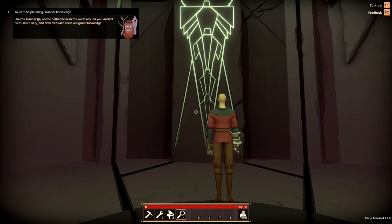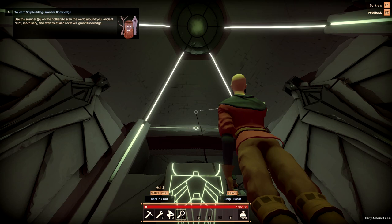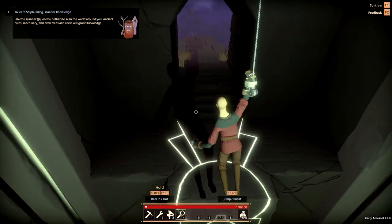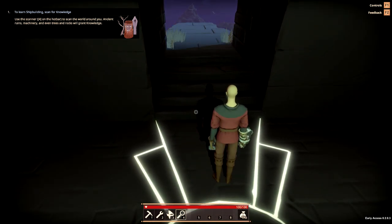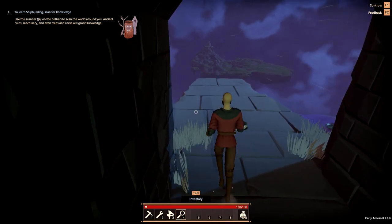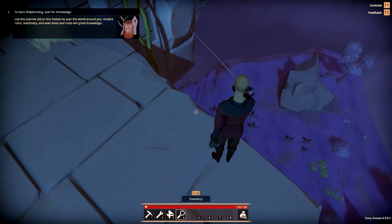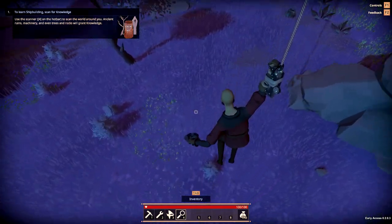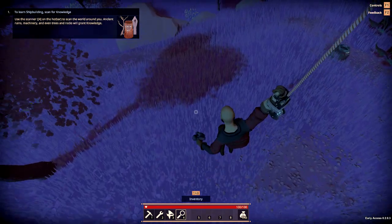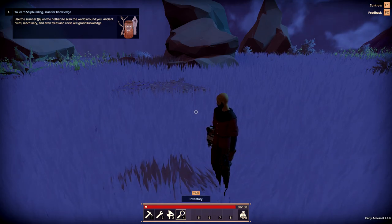Now the next thing we need to do is climb out of this room. Aim up at the ceiling above that glowing design and fire your grappling hook with the right mouse button. Then hold the left shift key to reel yourself up and hit the right mouse button again to detach the grappling hook. To make your way safely down to the ground, fire the grappling hook at the wall, step off the side, hold left control to reel yourself down, then hit right mouse button again to detach.